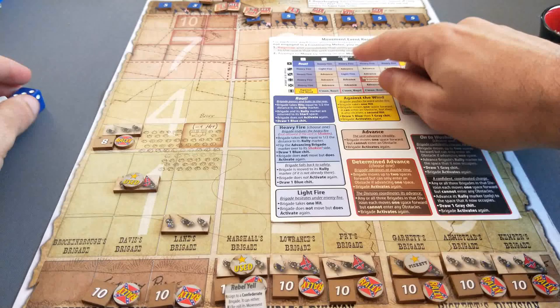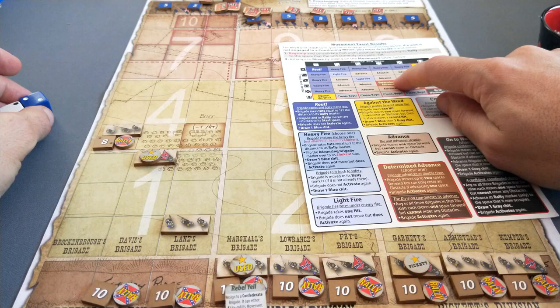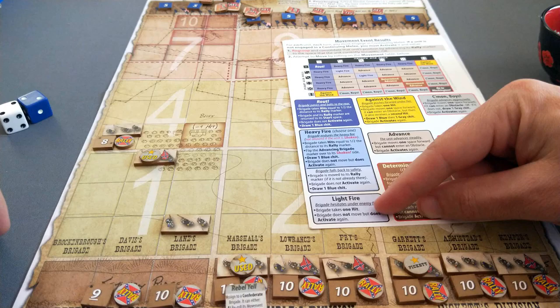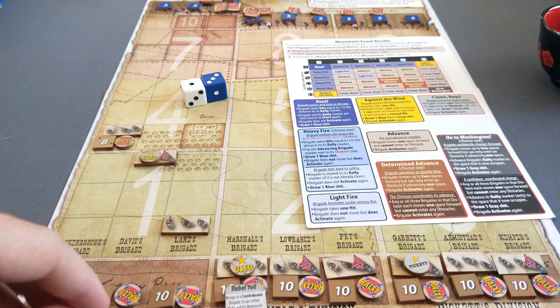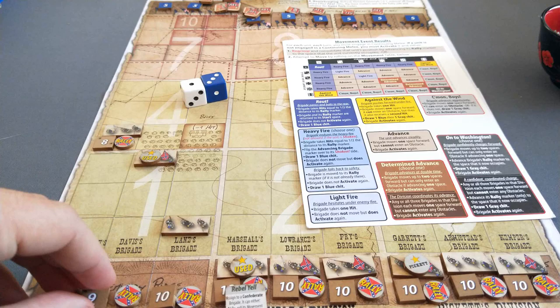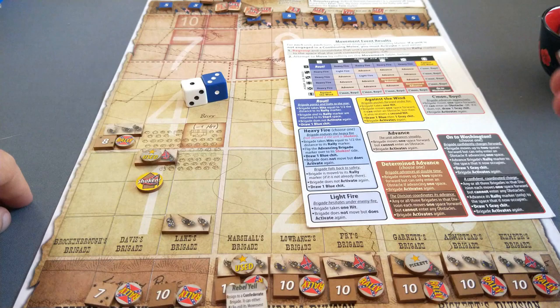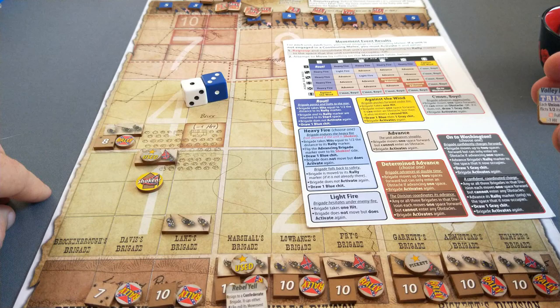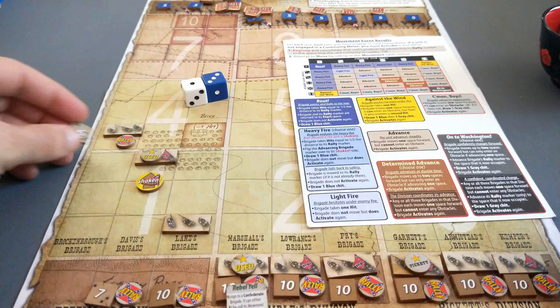They roll a 3-2, just an advance. Continue: 2-2 - light fire. Doubles are good when they're four or higher, not so good when low. Light fire means the brigade takes a hit - not too bad. They don't move but may activate again. I'd like to get into the yellow region. 3-1 - heavy fire. They suffer hits and go down to 7, then flip to their shaken side. We draw a blue event chit: each Union brigade inflicts half its SV in hits. They're at 5, halved is 2.5, rounded up is 3, minus 1 modifier is 2 hits. They're down to 6.